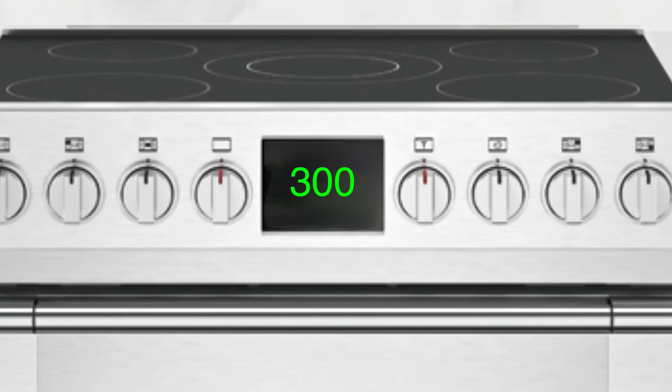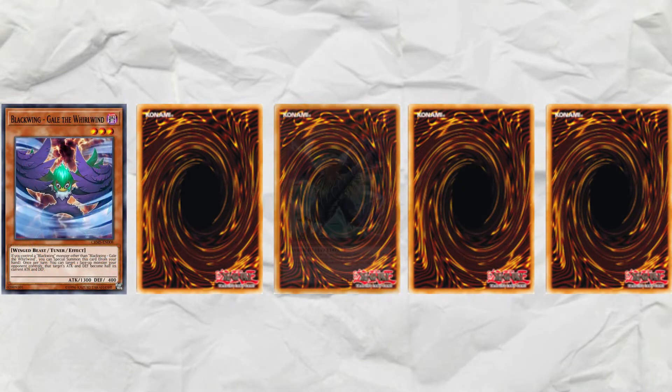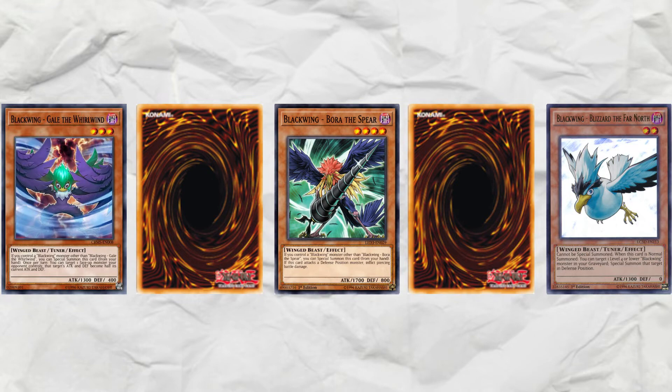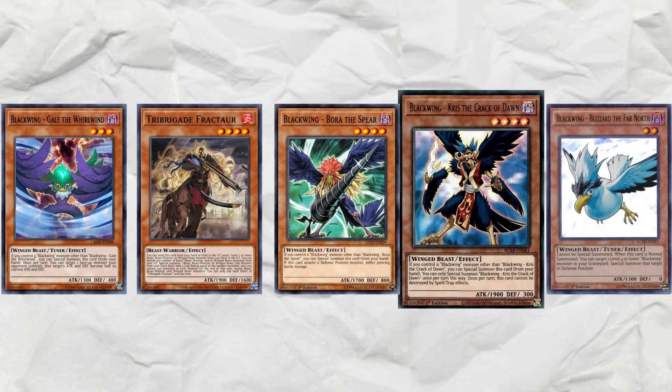First you preheat the oven to 300 degrees, then you throw Gale in — wrong bird tutorial. This is a five-ish card combo. You're gonna need a lot of special summon spam, but with Black Wings you're almost always gonna have that. The only two specific cards you're gonna need are Fracture and a level 4 Black Wing.